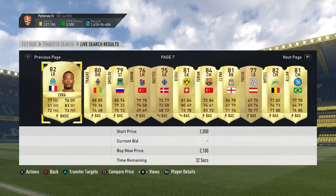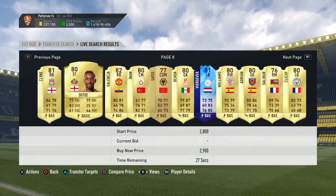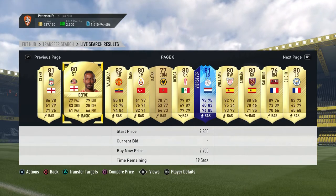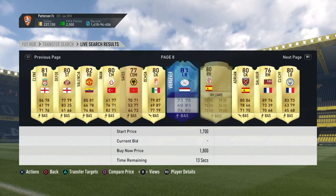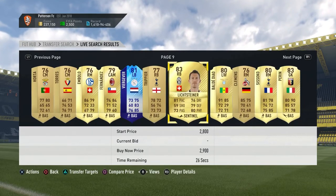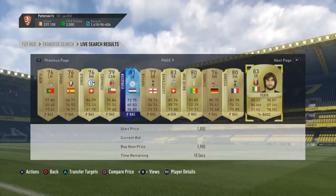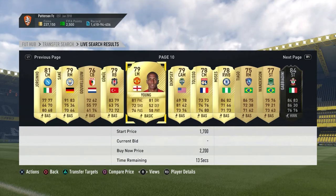I would recommend picking up any 83 overalls for 1 to 2k - when an SBC hits you can sell them for a lot more. Also pick up players from big leagues that are 82 overall or higher. For example, a goalkeeper like Casilla in the 83 range can probably be had for around 1k now. That's decent if you're waiting for SBCs and playing the long game. I think there's going to be an SBC for Team of the Season for every in-form card.